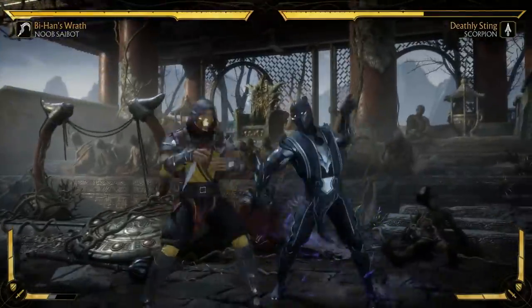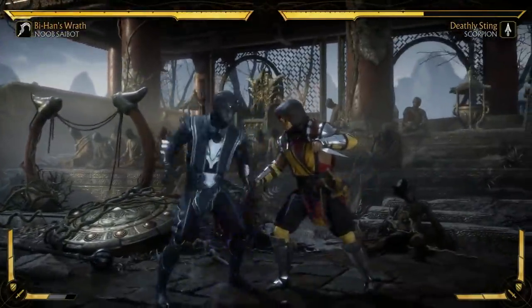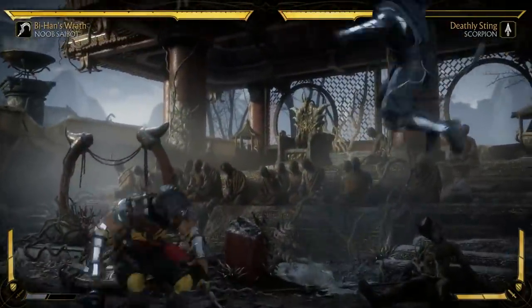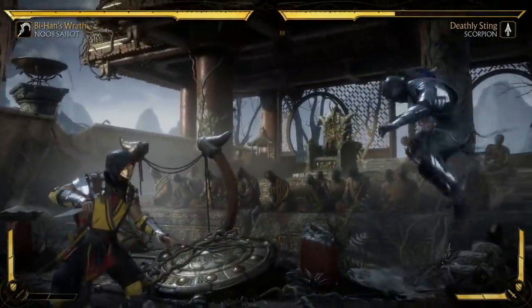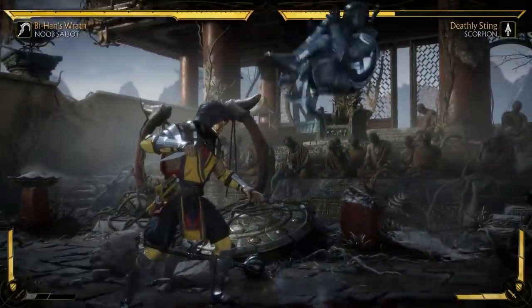And then finally, Sickle Teleport — this is one of my favorites. He will always throw the sickle behind the opponent, and then teleport to where it is. And if you amplify it, he immediately pops them up. Man, this is a really neat character. I've got to get on this.